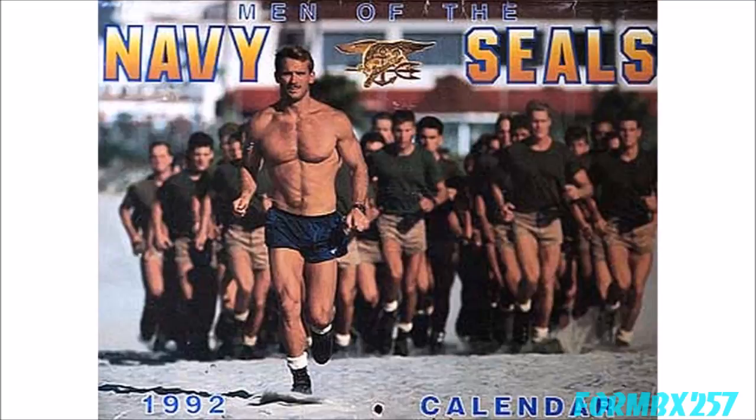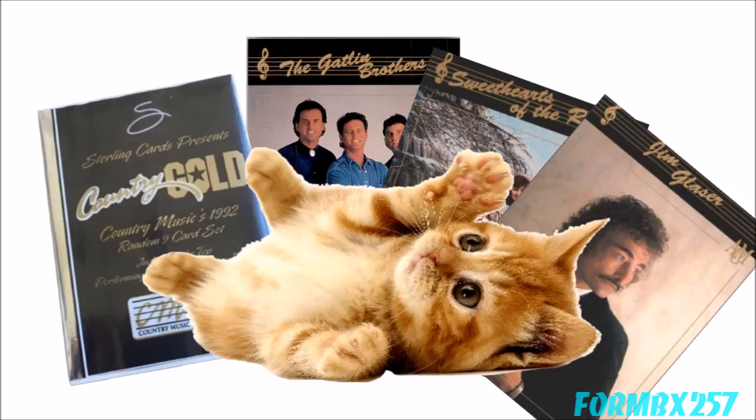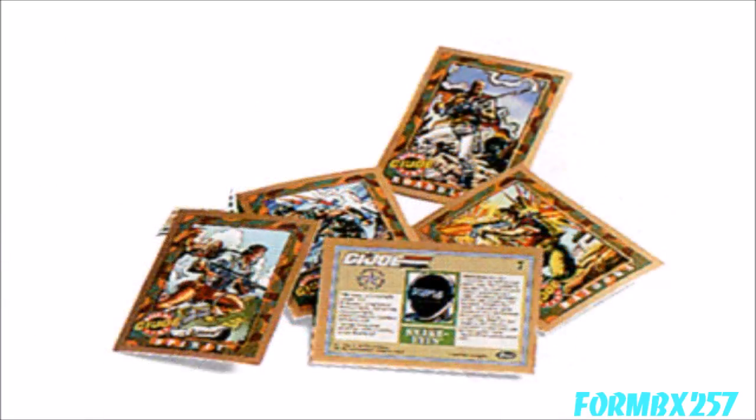It's 1992 and you can't swing a dead cat without hitting something that has a collectible card attached to it. And despite G.I. Joe figures already coming with file cards, this year's insert was one Special Edition Hall of Fame collector card. If these look familiar, that's because they recycled Impel's 1991 series of official trading cards. The 20 Special Edition versions of these cards are distinguished from the originals by having gold borders. The set consisted of 19 character-only cards, while the original Impel set had many different subsets like characters, vehicles, comic covers, etc.